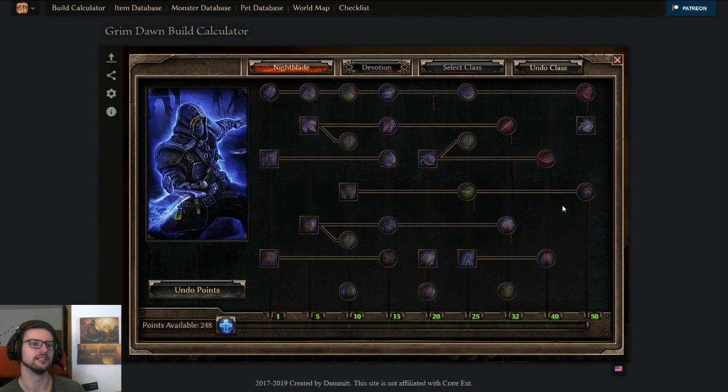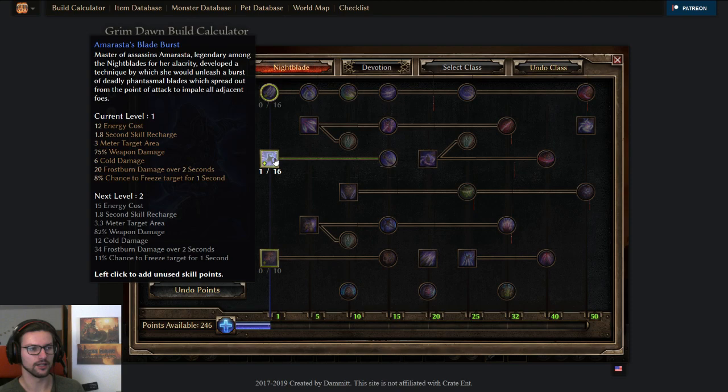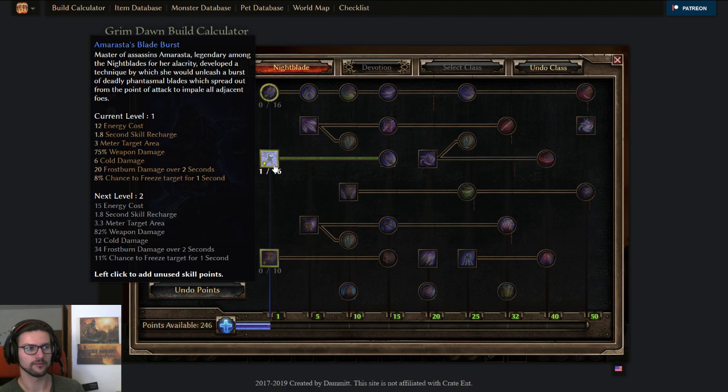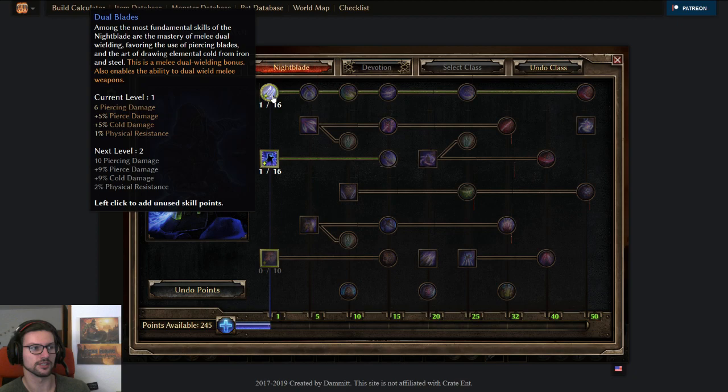Let's take a look at the first 20 levels of a dual wield Nightblade, because the first 20 levels it doesn't really matter which damage type you're going for. First, you'll have one point here, then ABB and Blades' Burst as your first ability, which you can put on your left or right mouse button. Whenever it's on cooldown you'll use normal default attacks anyway. You also want a point in Dual Blades to be able to dual wield in the first place.